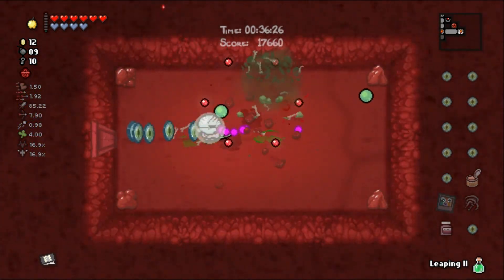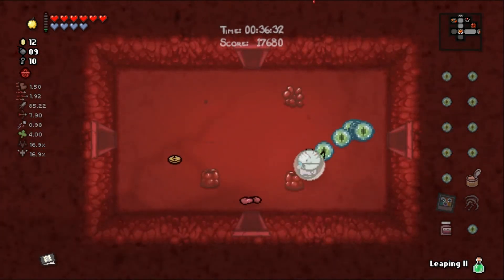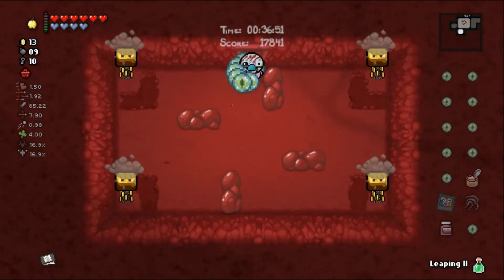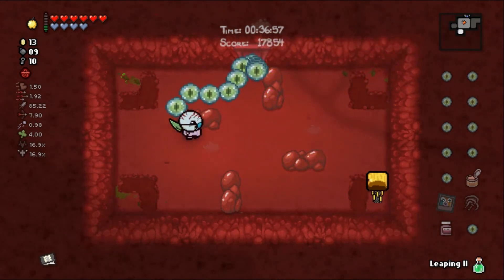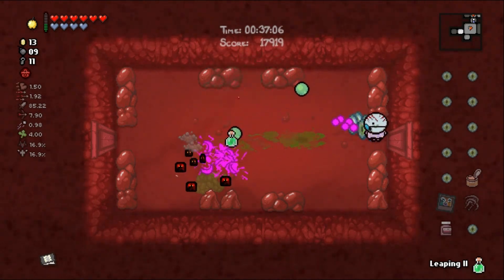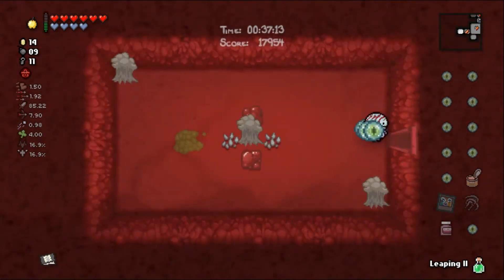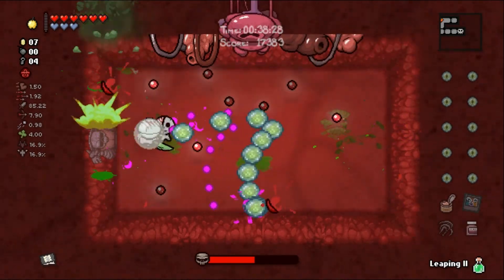Oh my gosh it does go through rooms! Wither Skeletons - not anymore though, and that's okay. Two soul hearts and immunity for a long time - that's kind of OP. Pills that shouldn't exist - this is great. Got the Blazes over here - what in the blazes! More Magma Cubes, we'll be turning them into little cubes. Is that another flying potion? We could get immunity here, why not - just blow up It Lives and his eyeballs.